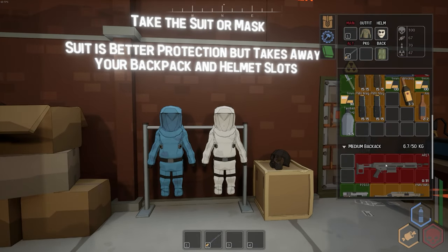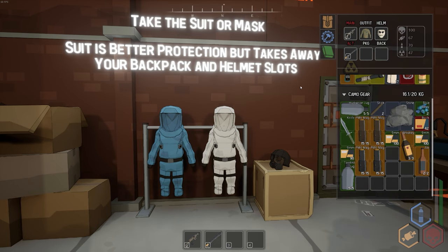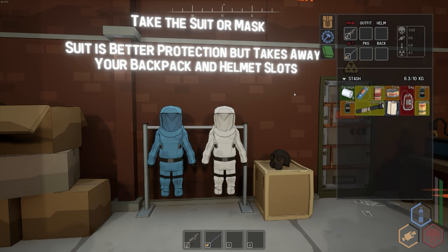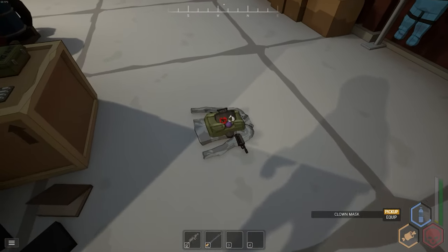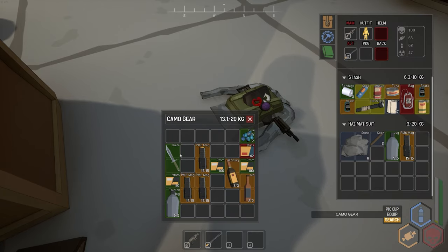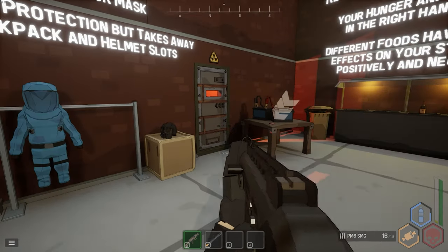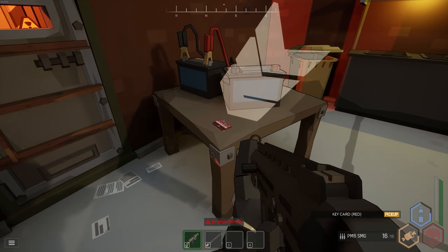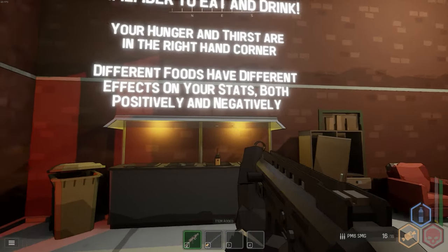Radiation warning in the next area. You can take the suit or a mask — the suit is better protection but takes away your backpack and helmet slots, and it also uses your outfit slot. I'll equip the radiation suit, search my shirt, Ctrl-click everything to transfer it, and eat my berries before heading into the next room.